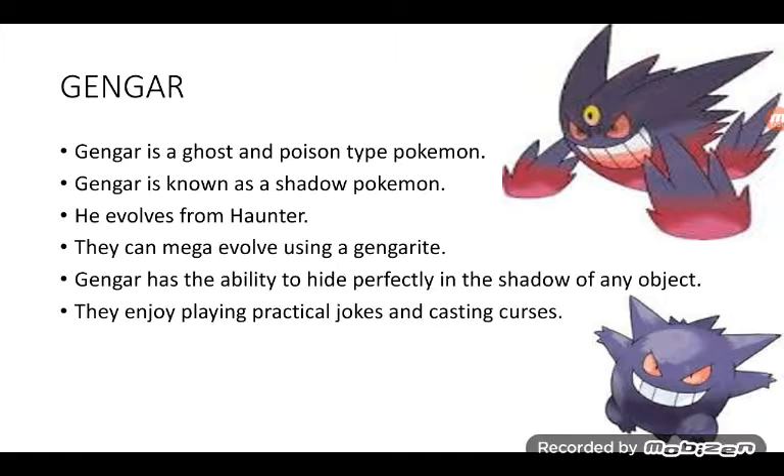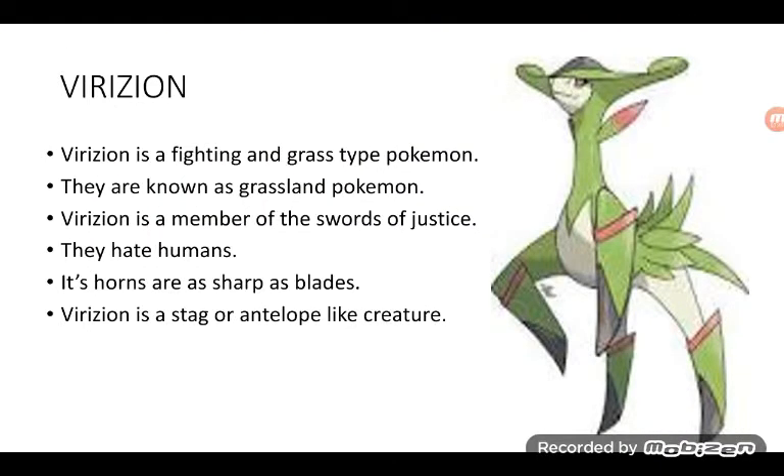Gengar is a Ghost and Poison type Pokémon. Gengar is known as a Shadow Pokémon. It evolves from Haunter. They can Mega Evolve using Gengarite. Gengar has the ability to hide perfectly in the shadow of any object. They enjoy playing practical jokes and casting curses. This will be the last one in this episode.